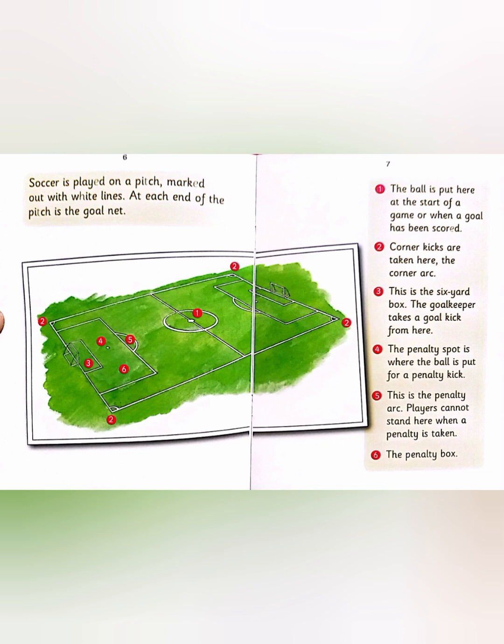This is the six yard box — the goalkeeper takes a goal kick from here. The penalty spot is where the ball is put for a penalty kick. This is the penalty arc; players cannot stand here when a penalty is taken. And this is the penalty box.